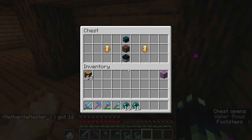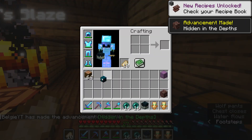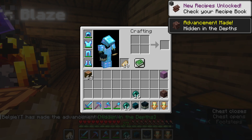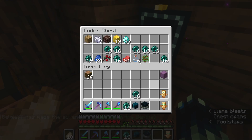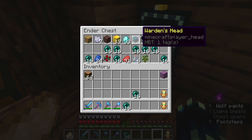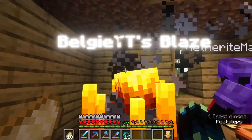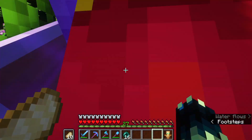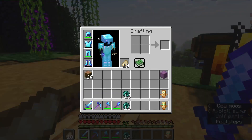I've just come into the base and we have a gift right here from Neverite. These titles are going to be really useful today. There's also a warden head which is really cool. I'm going to put the Netherite, warden head, and catalyst away because today my plan is to go to the End and hunt for an elytra.